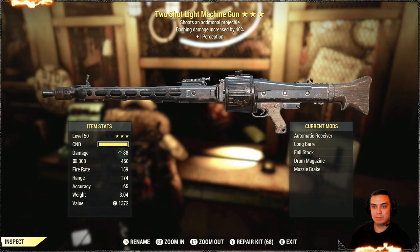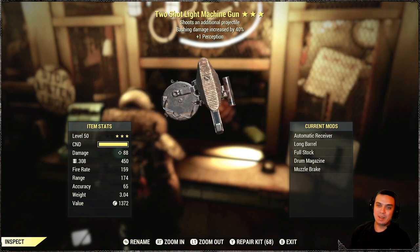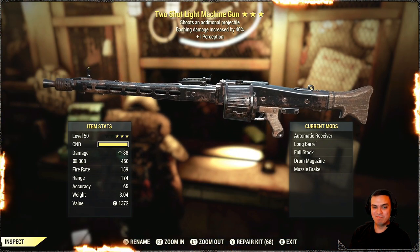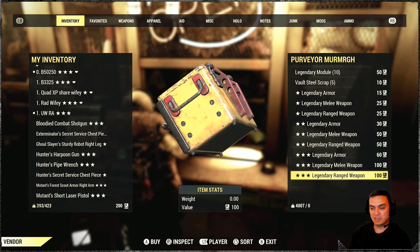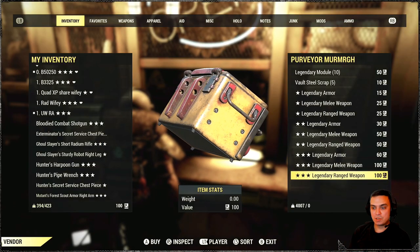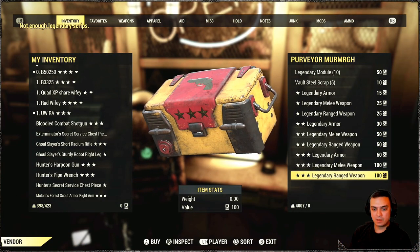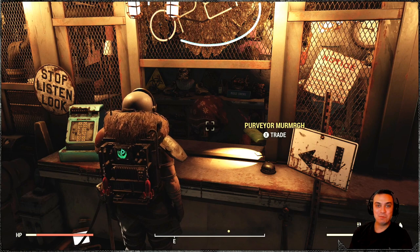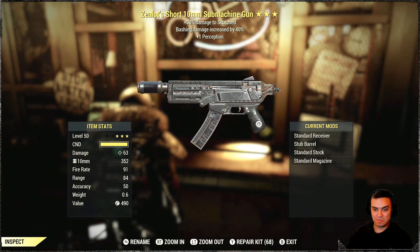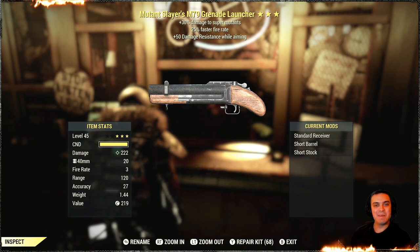Two-shot light machine gun — oh, that's nice. If it weren't bashing damage, if it were explosive, that would be really nice. But no, I'll try to sell it though. Trash. Trash. I ran out of script. Two more guns, let's go. Trash. Not my day today, man.